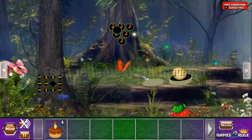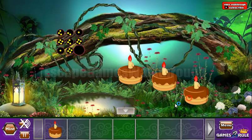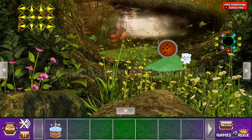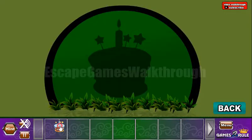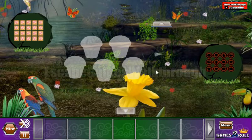The four cakes we can exchange for one huge cake. Now we can open the passage to the second part of this forest, and there are two more puzzles there.